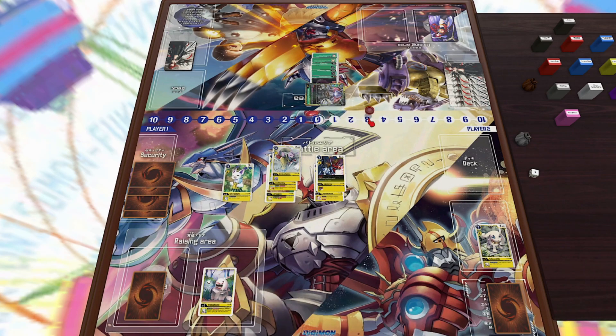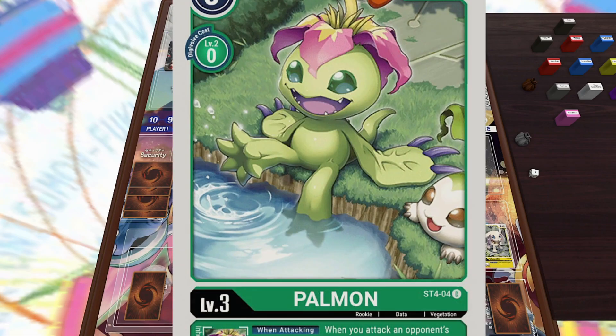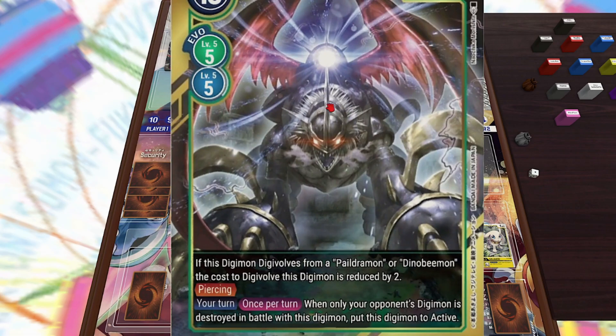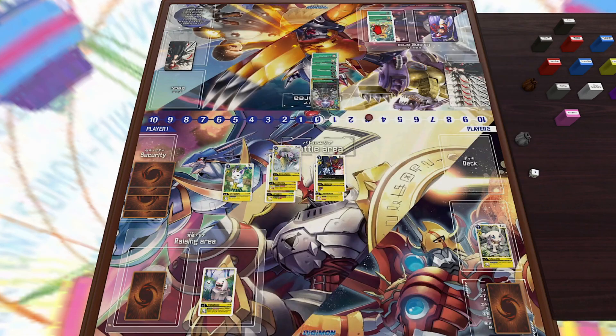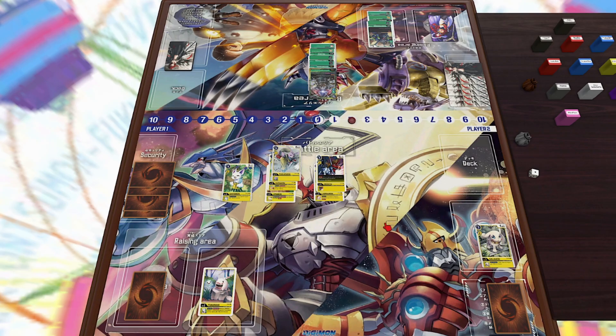I don't have any rookies — you did see the Salomon in the trash from the security — so I'm just going to put down Gatomon and hopefully digivolve next turn if he doesn't kill me. Now this ImperialDramon is a green ImperialDramon with an effect where whenever you destroy a Digimon in battle you can make him active, which is crazy especially because he has piercing, is 12,000 power, and has Agumon and Minomon underneath, so he'll get a lot of attacks.